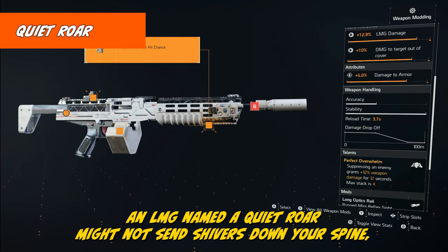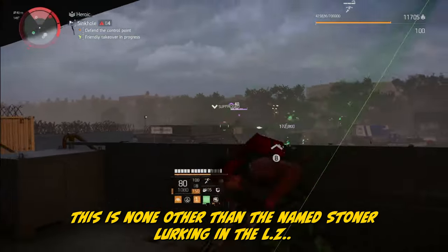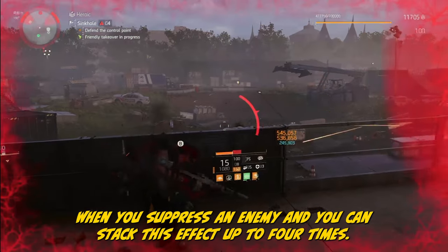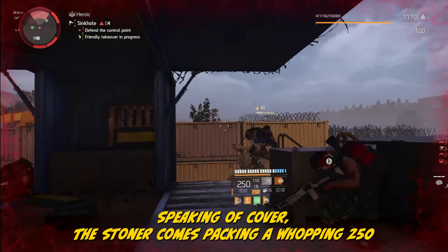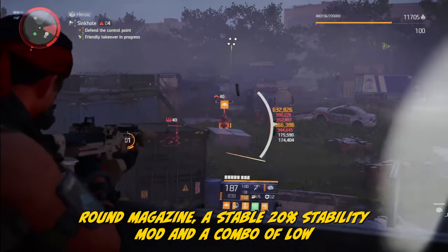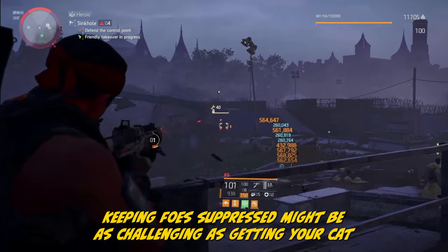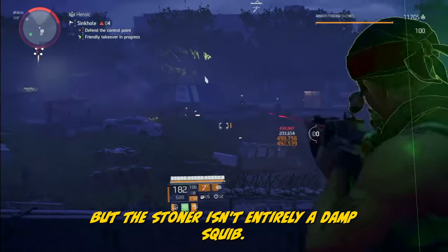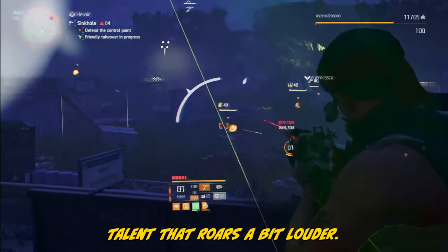An LMG named the Quiet Roar might not send shivers down your spine, and neither will the weapon itself. This is the named Stoner lurking in the LZ. Its Perfect Overwhelm talent grants a 12% weapon damage boost for 12 seconds when you suppress an enemy, stackable up to 4 times. Sure, it's a nice bonus, but your targets are in cover. The Stoner comes packing a whopping 250-round magazine, a stable 20% stability mod, and a low RPM that can leave you wishing for more oomph. In group play, keeping foes suppressed might be as challenging as getting your cat to take a bath. The base weapon itself is decent — you might just be better off looking for a talent that roars a bit louder.